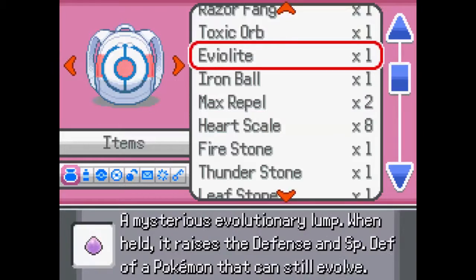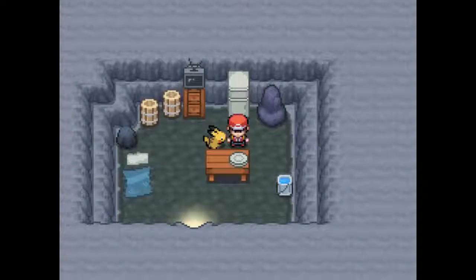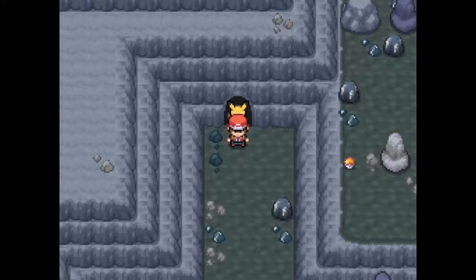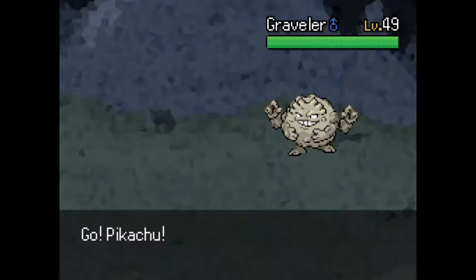We have some Heart Scales, Max Repel, an Iron Ball, and an Eevee Light. We could give Pikachu the Eevee Light, but whatever. Let's go ahead and explore the outside.